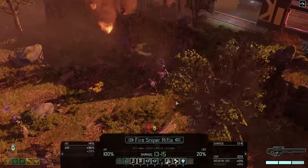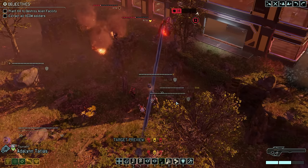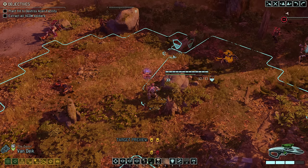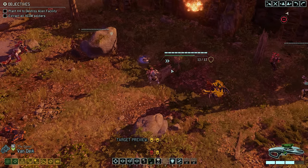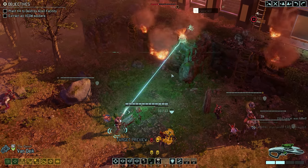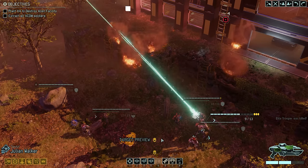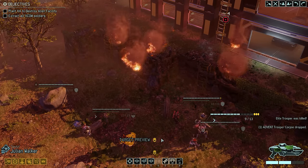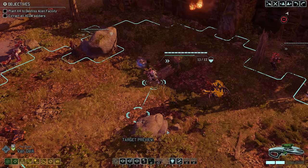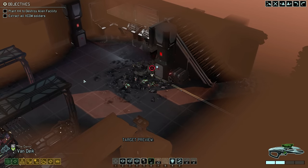The Sectopod goes down at the hands of Zunami — all Sectopods explode upon death, so it's a good idea to kill them from range. Van Dyke then finishes the Stun Lancer with a guaranteed flanking shot, and Julian gets a 100% against the trooper. I think we are slowly but steadily approaching the point where the power curve is starting to dip more and more in our favor — it feels great, especially in a game like this, to continuously land guaranteed hits and completely demolish a Sectopod using only 5 of our 6 soldiers.